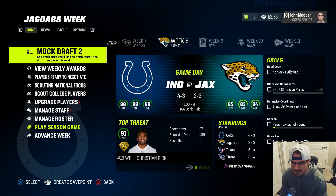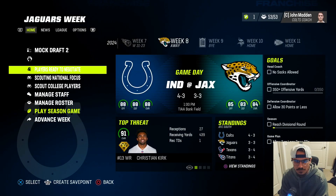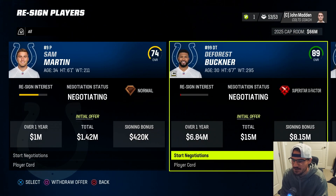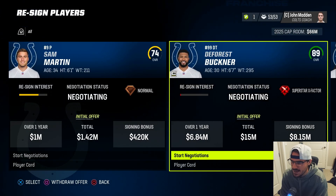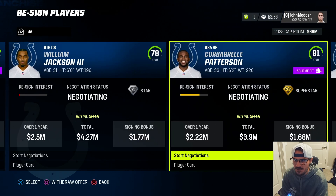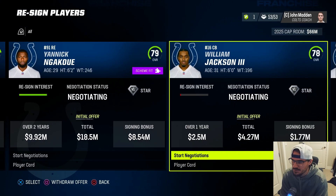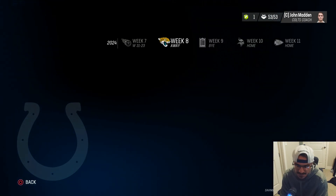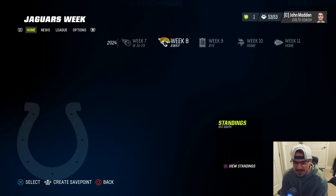We've got 11 players ready to negotiate. DeForest Buckner has to come back but I don't think I bring him back right now since he's probably only going to get worse and has no recent interest. I still want Grover Stewart but maybe after he gets a little bit worse we'll resign for less money. Everyone else we'll figure out once we get to the end of the year. Hopefully we're in the playoffs - we have 66 million cap which should open up even more at end of year.